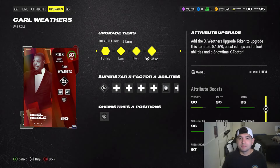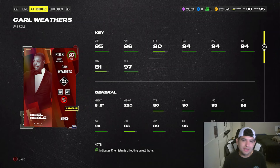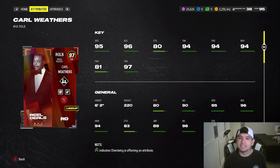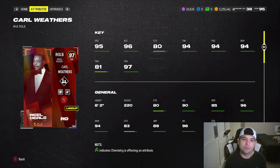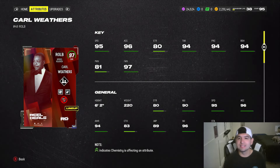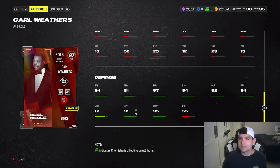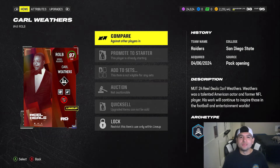We had to do the sets, but it's cool because you don't have to do a Champion set - you can do a Hero set, which is like a 95, and still get credit for it. He's got 95 speed, 96 acceleration, 80 strength, 94 tackling, 94 play rec - which is a big thing in the 4-3 - 94 block shedding with 81 power moves and 97 finesse moves. He's coming in with 91 zone as well as 81 man coverage, and that's fine because technically he is the weak link on our linebacker core, so I'll be usering him.